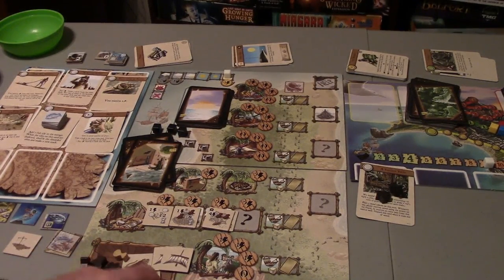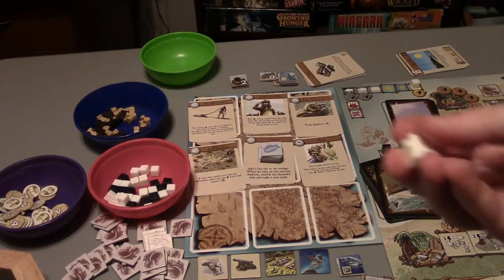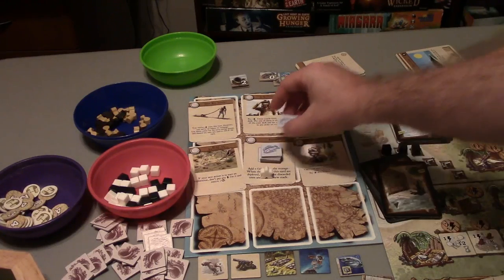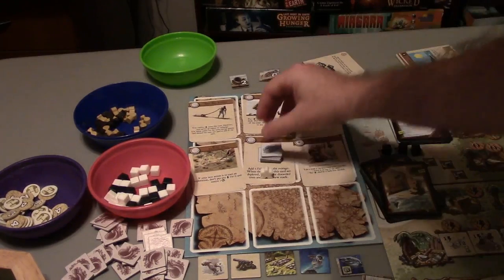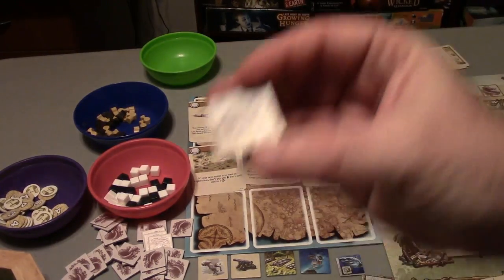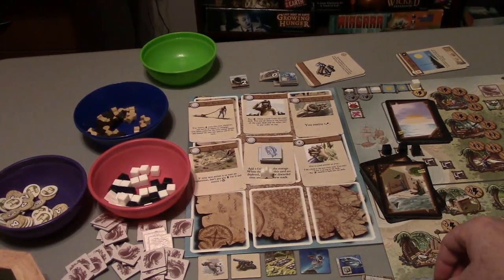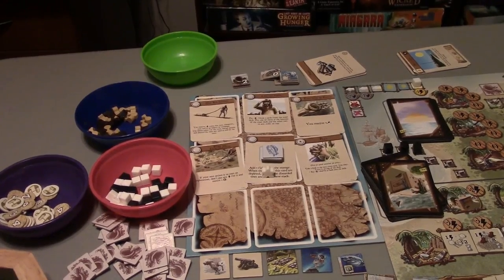Now we're going to get on to Anne's first move, which is her camp action. For Anne, the camp action is often a no-brainer - because she's a fisher and gets to draw two fish tiles, she's going to go there. We definitely need to eat, but we've drawn more zeros than anything else. So far we've got two total food in our bank - one that's not perishable and one more. We definitely need to find ways to get more food this turn, probably through exploring the island.